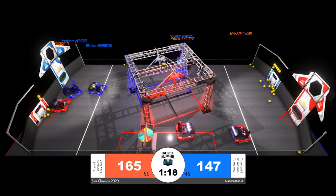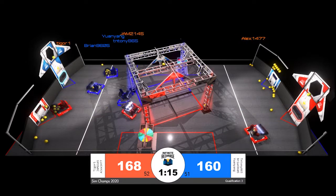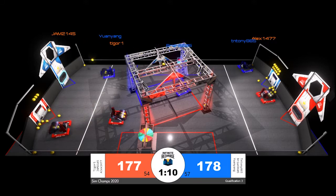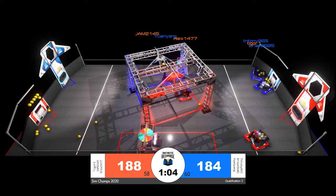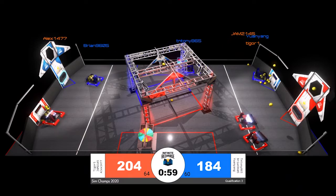With just under a minute and a half remaining in the match, the Red Alliance has now established a lead. Scoring right now for Red: Alex 1477, picking up plenty of power cells from right in front of the Blue Alliance feeding station. That's going to cause a bit of a drought for the Blue Alliance, but they are now just four points behind the Red Alliance lead.